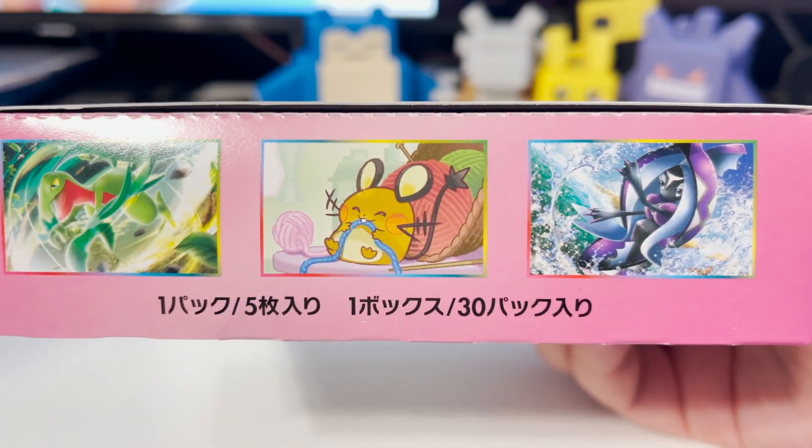This right here is the third to last booster box. After this, we got two more to open and we will be done. I'll go ahead and start first this time because you've been starting first the last couple of videos. So we're going to go ahead and set up this box right here. If you want to take a look at the artwork, the front and the colors just look very nice.